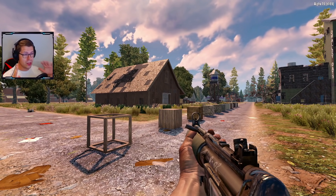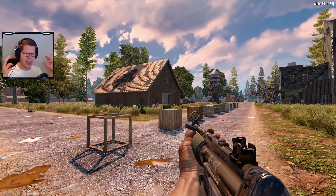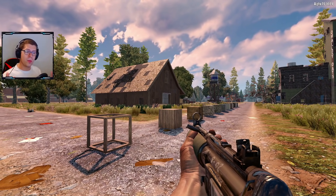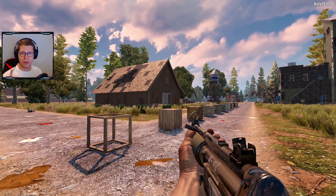I got a load of DMs — literally about 50 to 60 DMs on Twitter and Instagram — asking: how does it float? Why was it floating? How come it didn't fall? Can you explain structural integrity? So let me quickly do a video to show you how structural integrity on Alpha 19 works in Seven Days to Die.